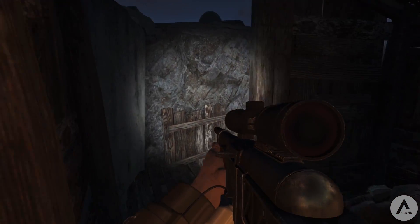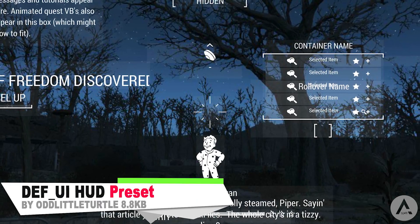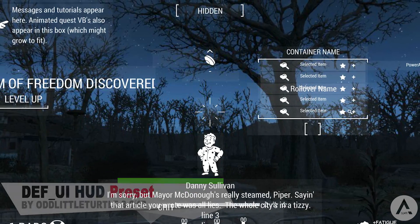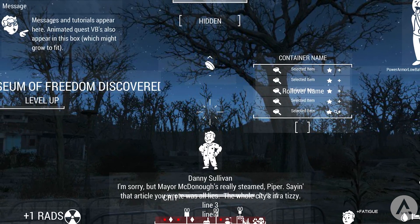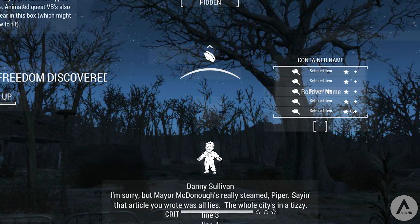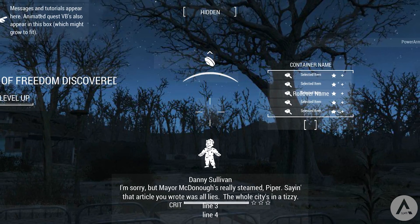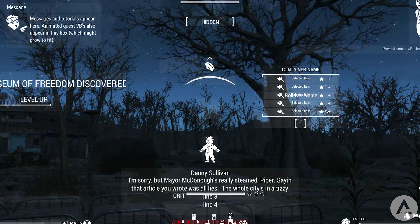Our next mod is the DEF User Interface HUD, and it alters the HUD in the game. The majority of UI elements remain in the vanilla position but have been moved closer to the edge of the screen. The consumable buff indicator is now above the AP bar, and the ammo count indicator is horizontal instead of vertical. The grenade indicator is now immediately above the ammo count, and finally the mod removes the background from the subtitle and flashlight indicators. If you like the new look, give this one a try.